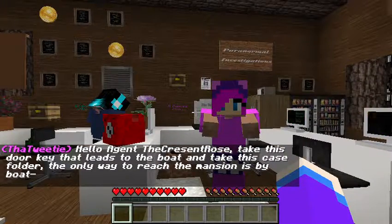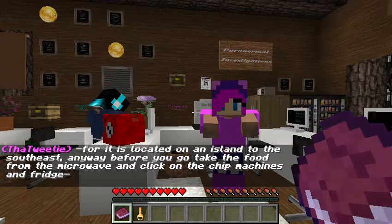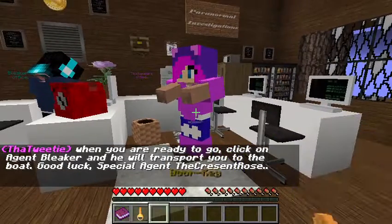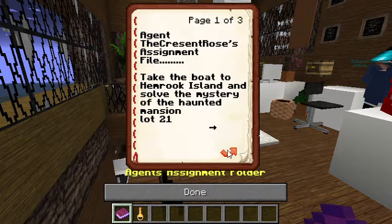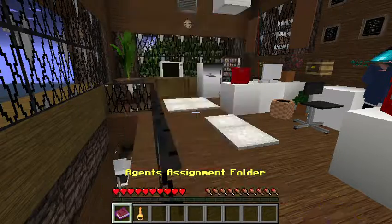Hello, Agent Chris Rose. Take the door key that leads to the boat and take the case folder. The only way to reach the mansion is by boat, for it is located on an island to the southeast. Before you go, take the food from the microwave and click on the chip machines and fridges. When you are ready to go, click on Agent Bleaker — he will transfer you to the boat. Good luck, Special Agent Chris Rose. Take the boat to Thimrock Island and solve the mystery of the haunted mansion Lot 21. The old agent was sent in six months ago and disappeared; then one day he was spotted walking the streets, smoking — he was never the same again. Go and solve the mystery.